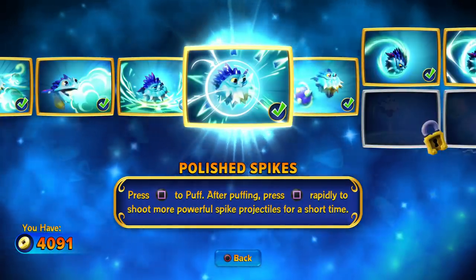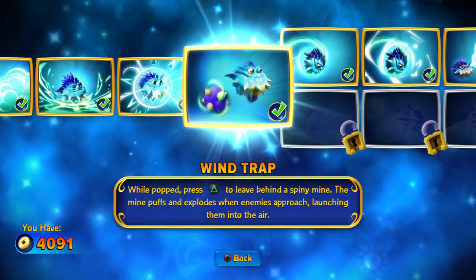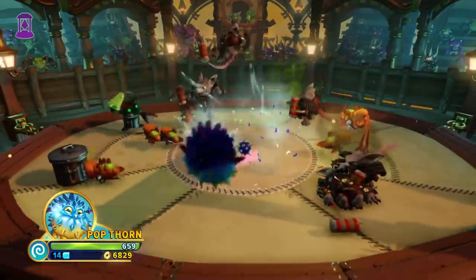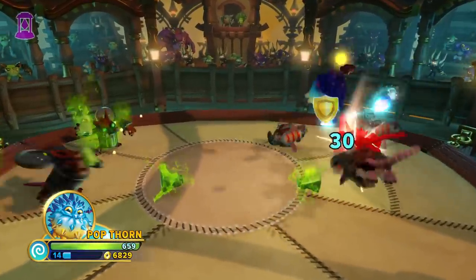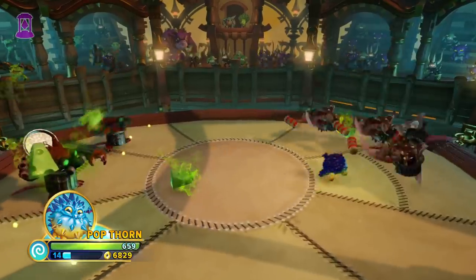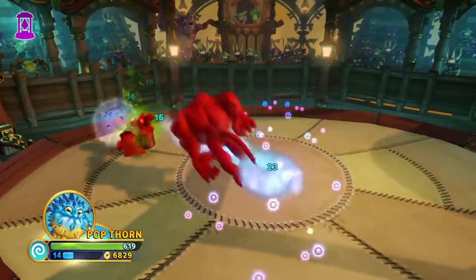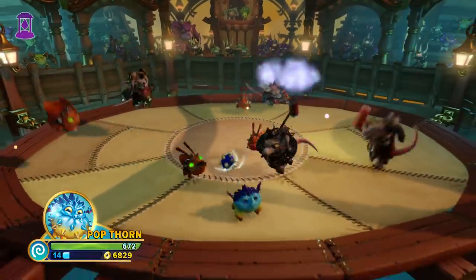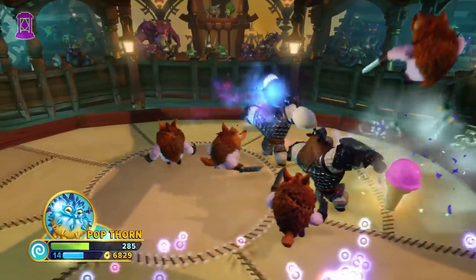The next upgrade is a pretty basic one - it just lets you shoot out your spike missiles a lot faster. But then the upgrade after that, that's when things get interesting. We now have the small form's third attack: explosive faeces. As strange as it is, this is actually a very strong move. When you're waddling around, you can leave behind you these spiky mines which explode after a couple of seconds. There are two things that make this attack really good. First, placing these mines does not slow you down, so you can go around placing bombs and still move at the same speed. And the second thing is the knockback - if an enemy gets hit by one of these, it sends them flying into the air. This move is perfect for those moments where you're in a really tight spot and there are tons of enemies behind you.